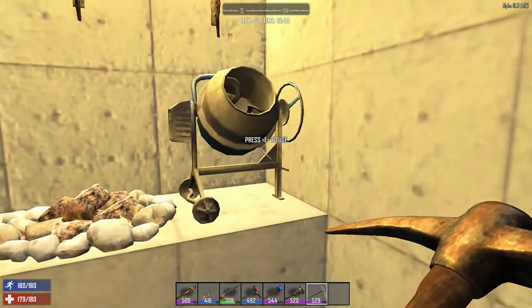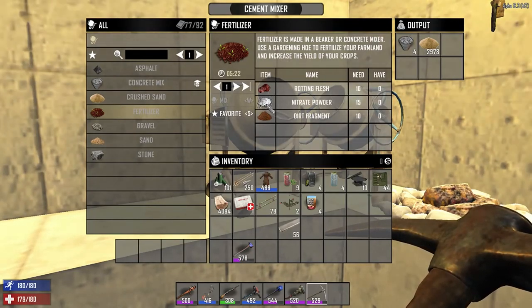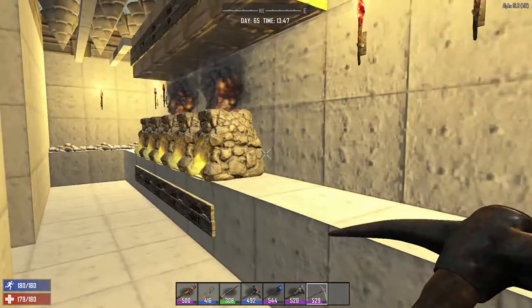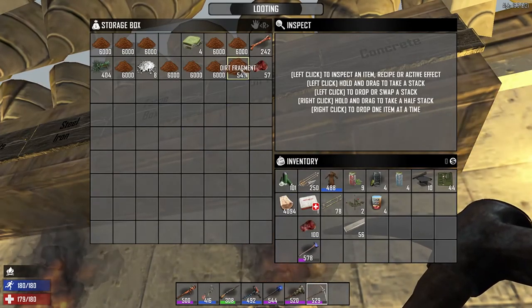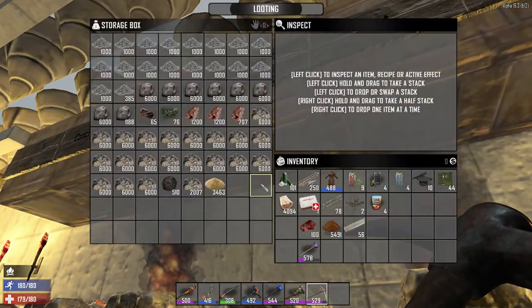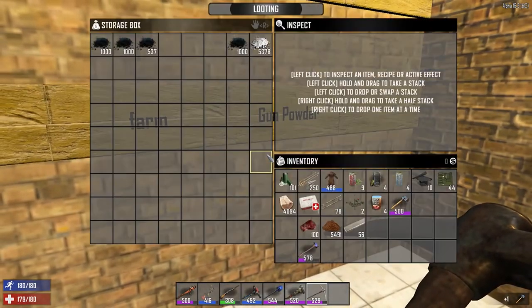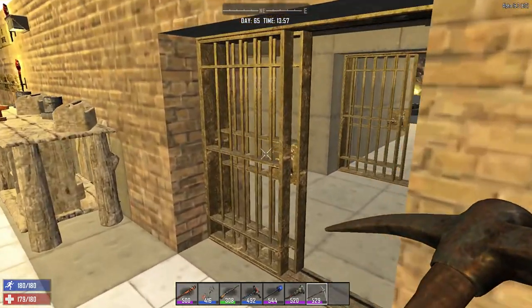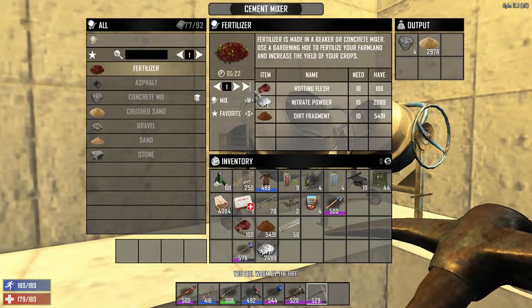To make fertilizer you basically need a cement mixer. You're going to need rotten flesh, potassium nitrate powder, and dirt. We have all those ingredients. Let's look in the dirt chest — we have rotten flesh there for sure, and dirt. Let's go check the gunpowder chest as well — yeah, that should cover it.